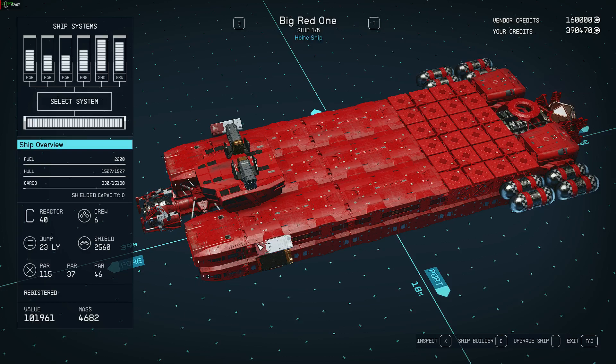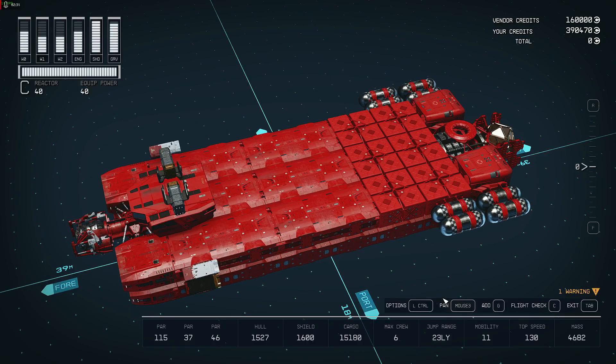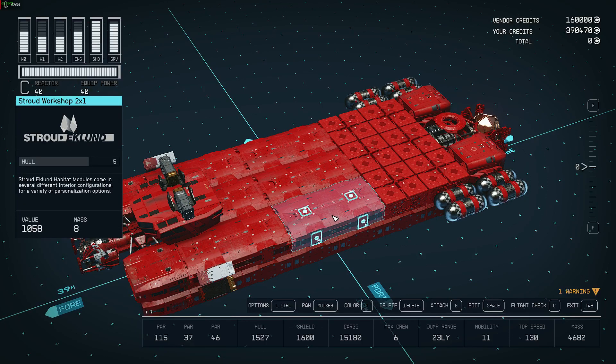I also built it so that I can essentially take everything — all of my building materials — carry them to the ship and put them in the ship, because it's got 1,500 to 1,600 cargo. I have a workshop, which covers weapons, suits, and manufacturing — like creating adaptive frames and whatnot.